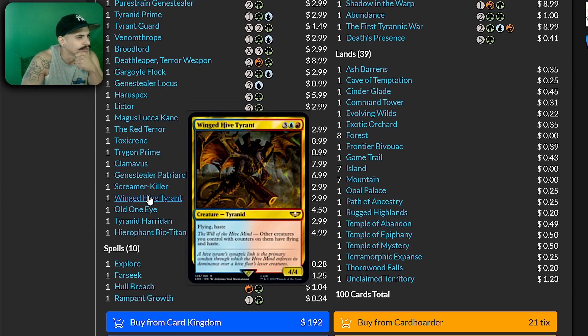Winged Hive Tyrant — flying, haste; other creatures you control with counters on them have flying and haste. This is a GG card.